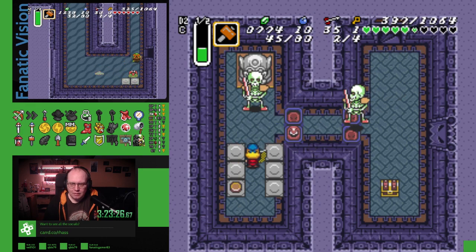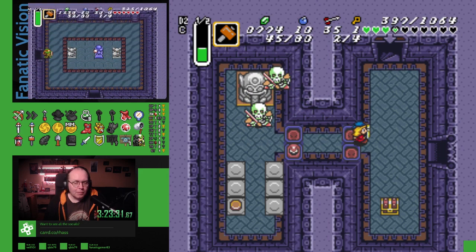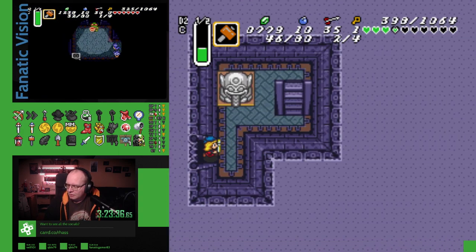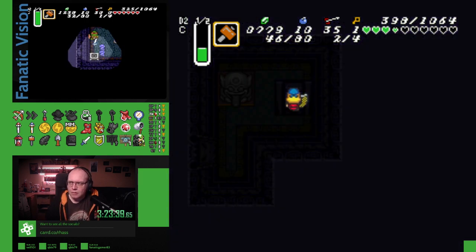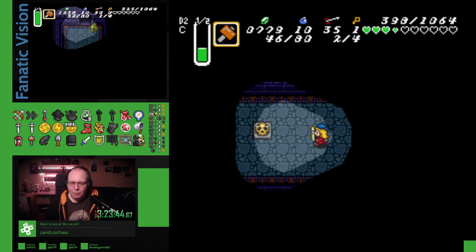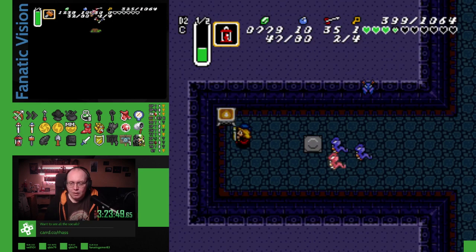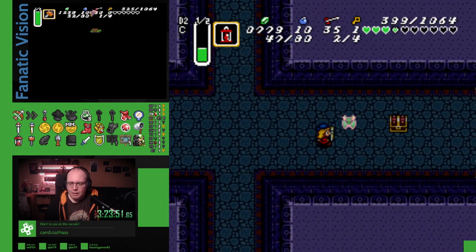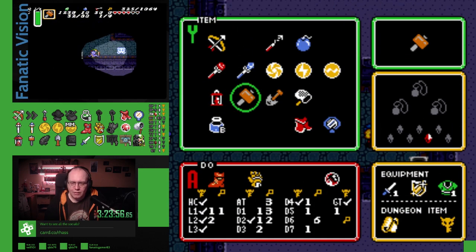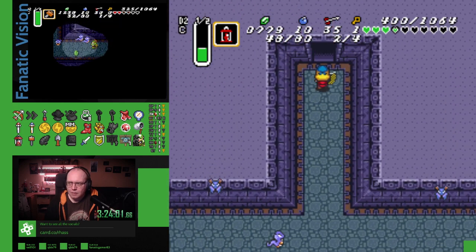I don't remember where I got Bombos. Oh, Snake Room — I don't remember telling you where I got it. They're everywhere. I almost died there. Robos everywhere! Dark process here with a fire shield this time. I found Helmasaur King earlier.